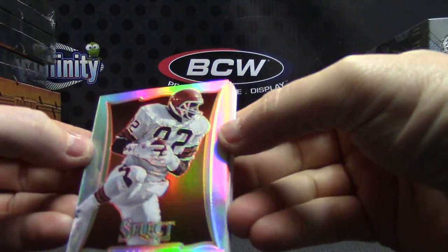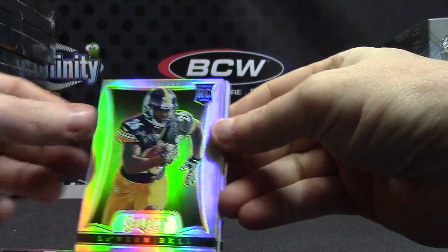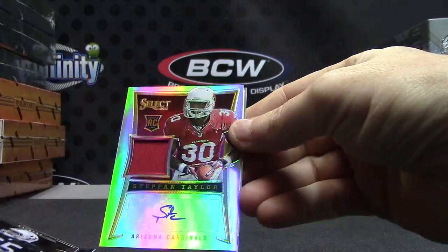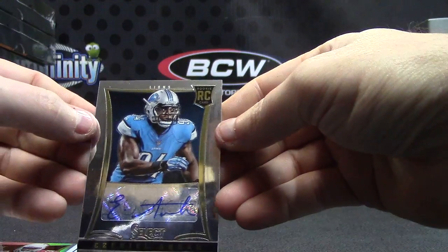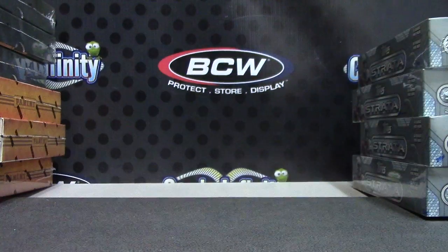We'll recap it for you, Colin: four prisms — Ozzie Newsome, A. Sanders, Victor Cruz, Le'Veon Bell, Nick Cossa. Two readers in that C.O. Moore, number two, 99 patch autograph — what was the number again? 16 of 99. Stefan Taylor and Ezekiel Ansah. Appreciate it buddy, I'll get it out tonight. See ya.